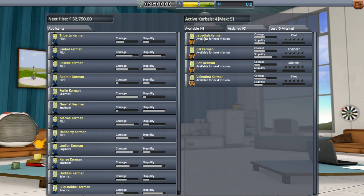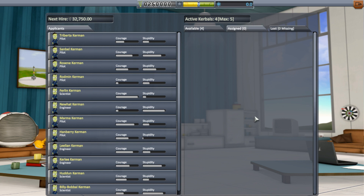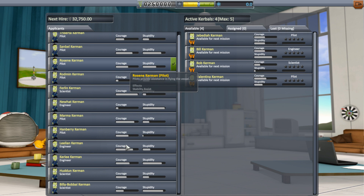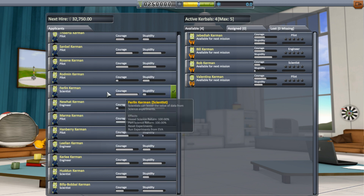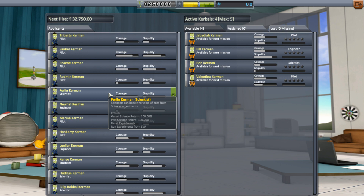These are your available slots, these would be your assigned if we had any missions. After so many hours they come back. These are all your candidates and they tell you their courage and stupidity stats. This one here would be a good one because he's got low stupidity but high courage.